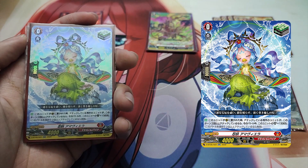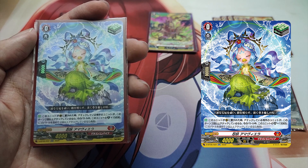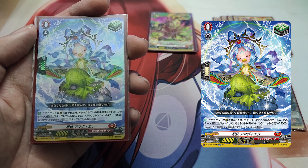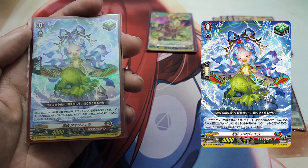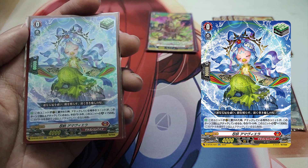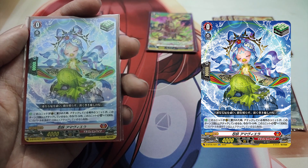The Grade 0, Stealth Fiend Almavira, Heal Trigger. Skill, Auto: When this unit is put in the Guardian Circle, if your opponent's attacking unit has attacked two or more times this turn, this unit gets plus 15,000 shield until end of battle. Almavira is a powerful Heal Trigger. When used to guard under the right conditions, it becomes a 25,000-point shield. It's best played against decks that specialize in restanting and attacking multiple times with their Vanguard or rear guards.